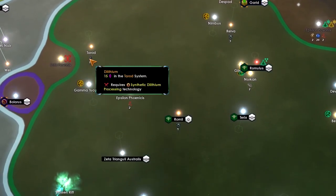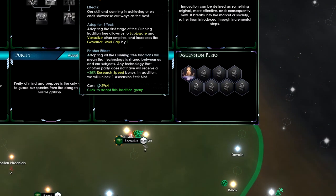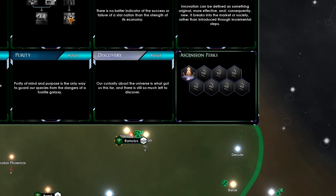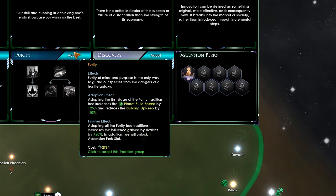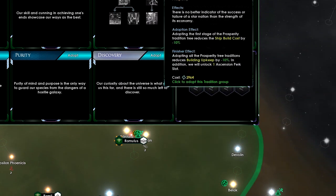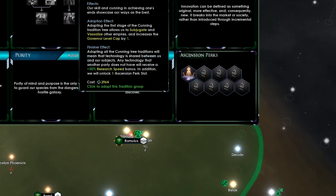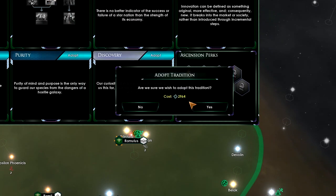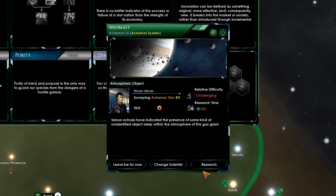New tradition. Should we go for Cunning — allows us to subjugate and vassalize other empires? Supremacy increases starbase capacity. Purity increases planetary build speed. Innovation is pop upkeep. Discovery is anomaly research. Prosperity is building upkeep. Ship build cost minus 10%. Let's go for Cunning first — one of our factions really wants us to have it. Another wants Supremacy and research.